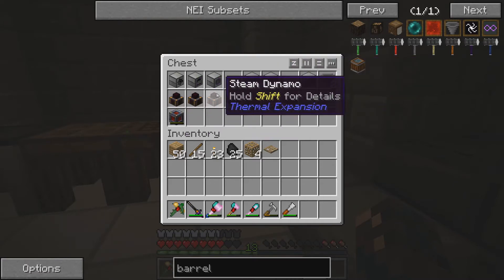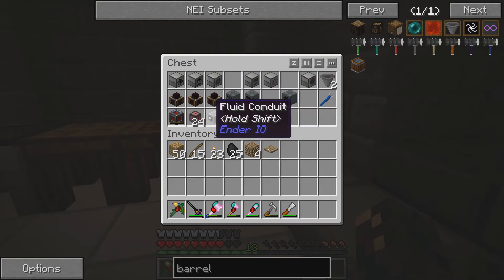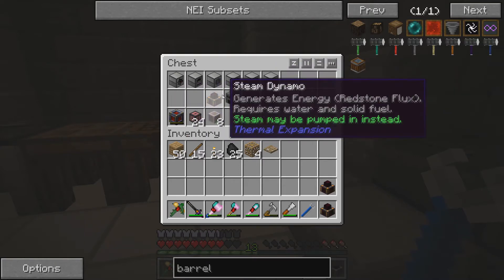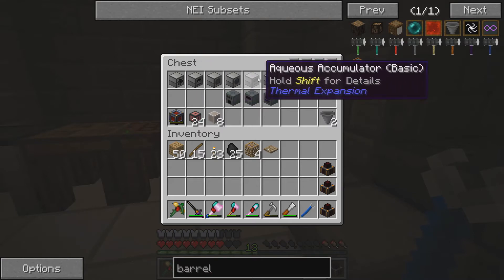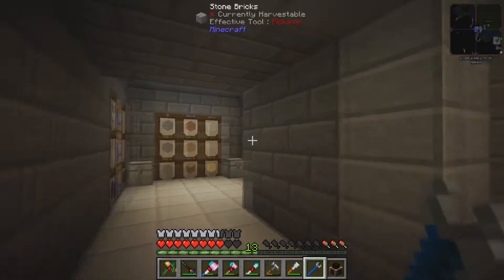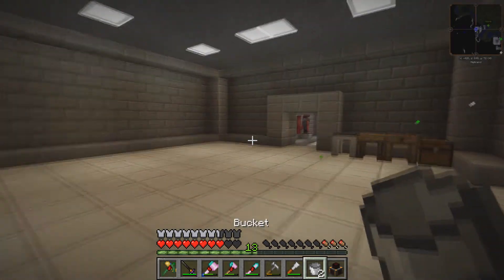This time with our configuration, we're going to power the energy cell, and then power outputs from the energy cell to our machines. So I've got my cables — the fluid conduits and the energy conduits. I've got my Crescent Hammer here as well, which is going to be quite vital. First things first, we really need to set up the accumulator with our dynamos. We'll quickly grab ourselves two buckets of water and we'll be right back.